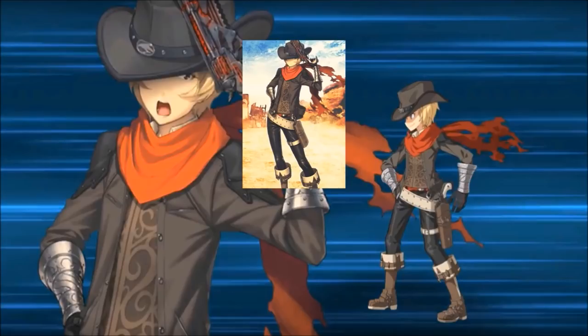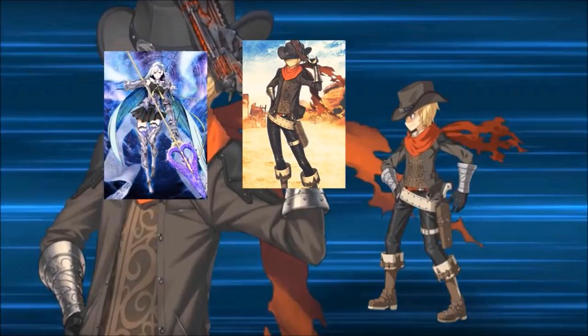For team compositions, remember if you don't have a specific servant you can always use a friend support, but you'll definitely need a strong star generator — the typical Jack, Okita, MHX, or Hassan will do. There are many more options. I do recommend Brynhildr though — she isn't the strongest star generator compared to Jack, but she can still provide well enough. Her Hero's Sidekick skill gives you some control over star absorption for Billy while also healing him, and her NP grants your team an increase in star drop rate.